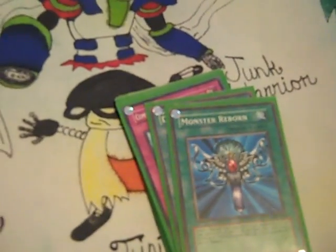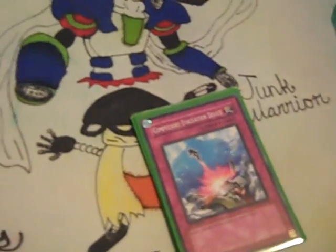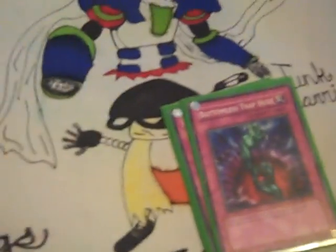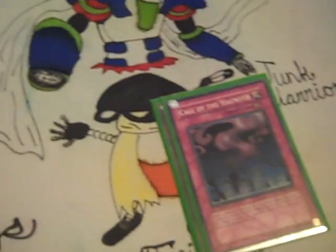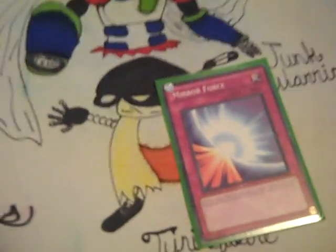Giant Grenade — staple. Monster Reborn. Dark Hole — self-explanatory. Traps: three Compulsory Evacuation Device, two Bottomless Trap Hole — staples. One Call of the Haunted, one Solemn Warning, and one Mirror Force.